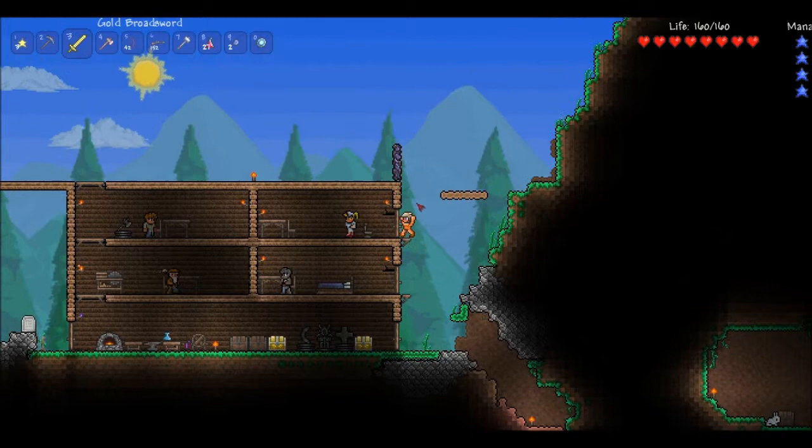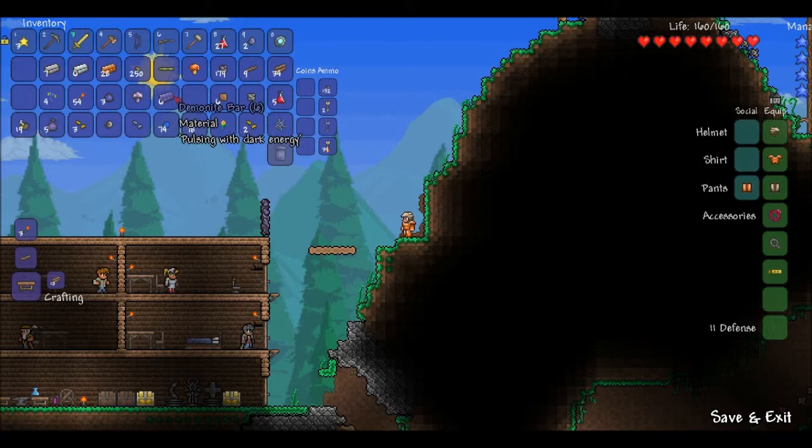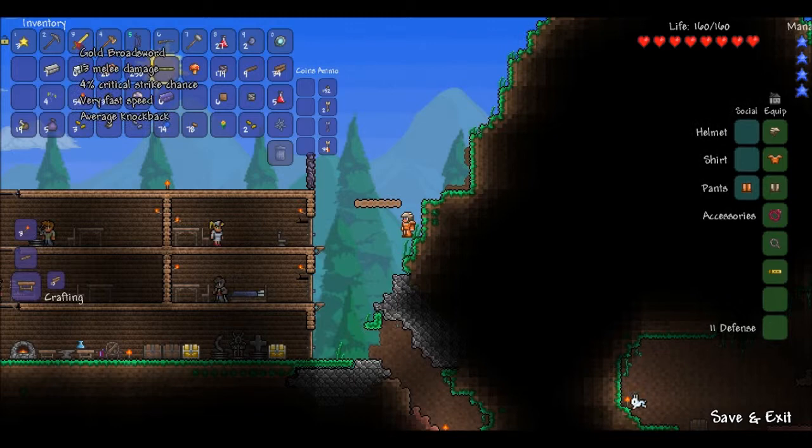As you can see, I have already built my house. I already have all my stuff and I promise you I have no inventory editor. I have no idea how to do anything like that. I got my gold broadsword, demon bow, which I got for defeating the eye, and a forceful silver hammer.